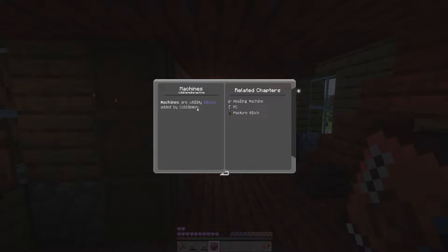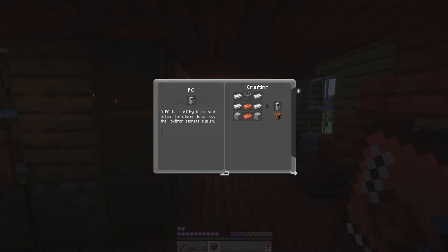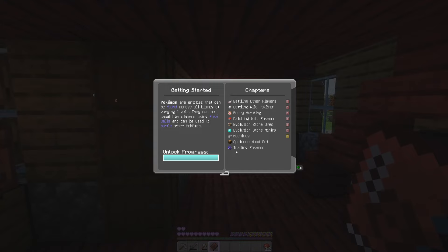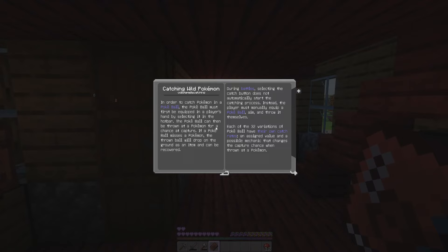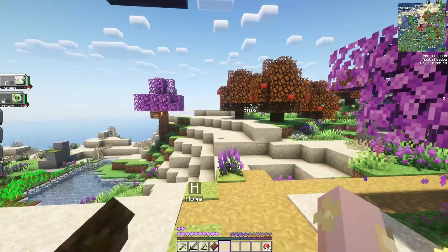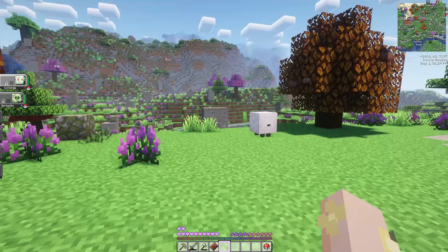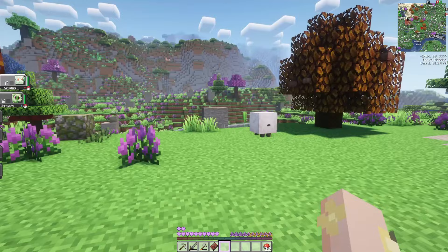I guess we could look through the Pokepedia for a little bit. There are machines that do different things — we have utility blocks like a healing machine, and I believe this PC lets you store Pokemon which is really cool. This PC block allows players to deposit Pokemon from the PC and the surrounding area so they don't actually have to be in our inventory all the time, which is really nice. In order to catch a Pokemon in a Pokeball, the Pokeball must be first equipped in the player's hand by selecting it in the hotbar. It is crafted with a red apricorn and a copper ingot in the middle. The apricorn fruit-looking things are actually planted all around my area — we have red ones and I believe over here we have a ton more.